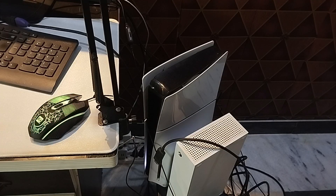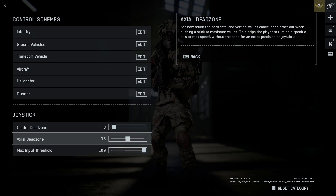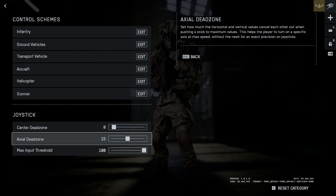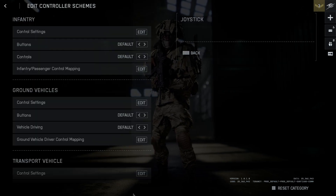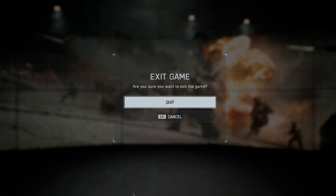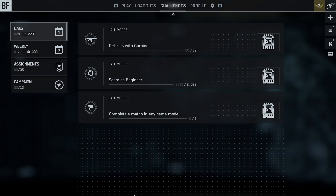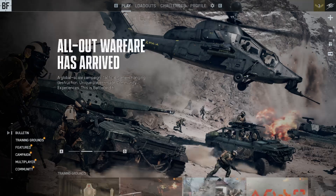Once you've connected, simply go to Battlefield 6. Here in Battlefield 6 you can easily navigate the menu as well, and with the Q and E buttons you will be able to switch between menus.